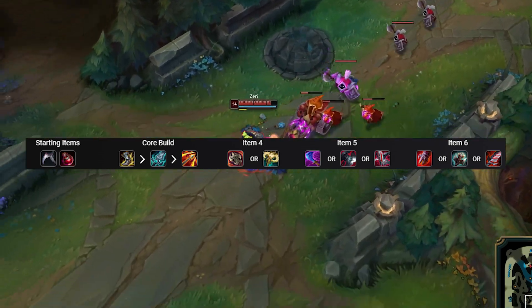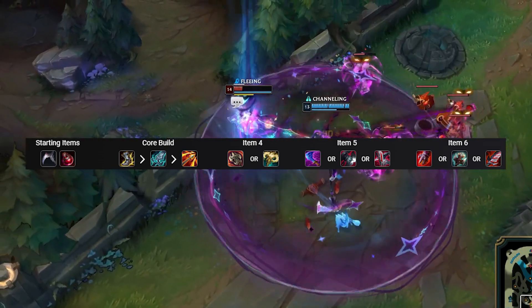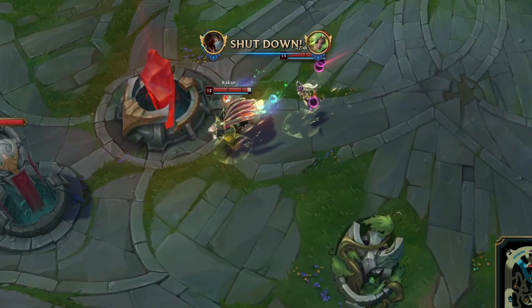Currently, the 3-item core is performing equally as well as a standard build on Zeri. So it's definitely one of the more sleeper setups in the game right now.